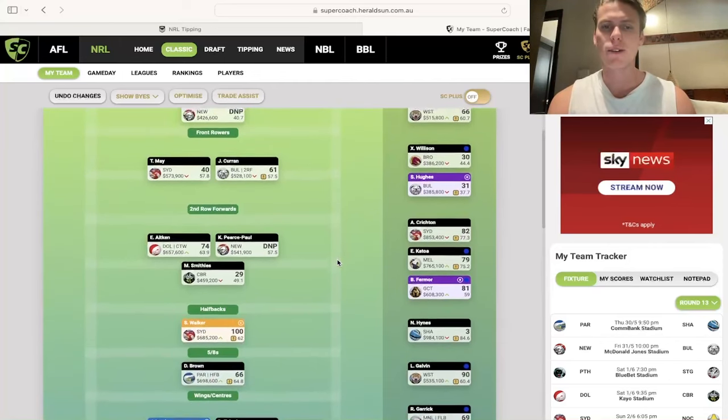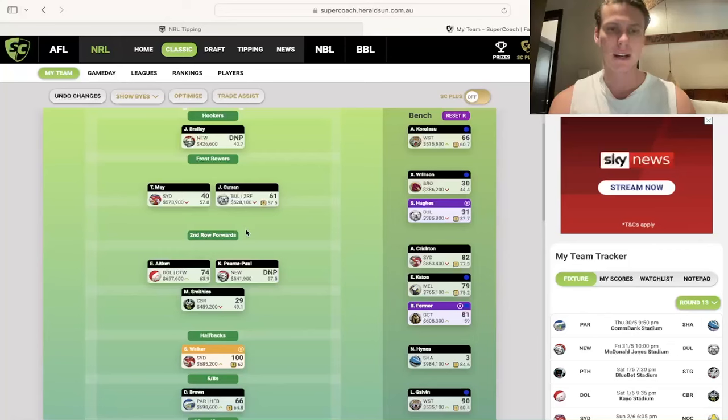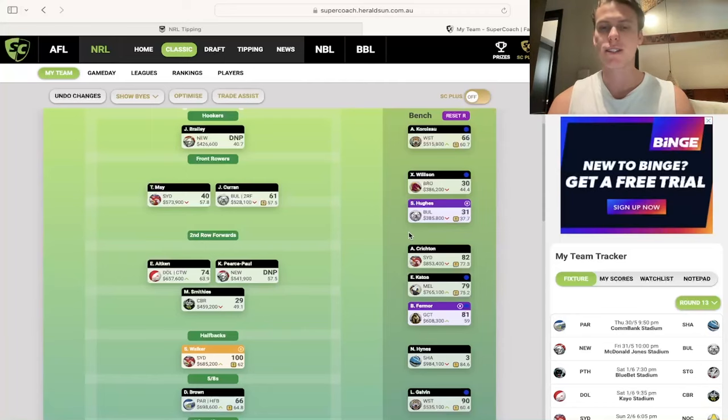You put together your 17, so you can have — in my team I've got Terrell May and Curran, and I've got Hughes on the reserve bench. You can have up to 17 scorers, or even 18 with a full team plus the auto emergency. What happens is it just takes your 13 best scorers.